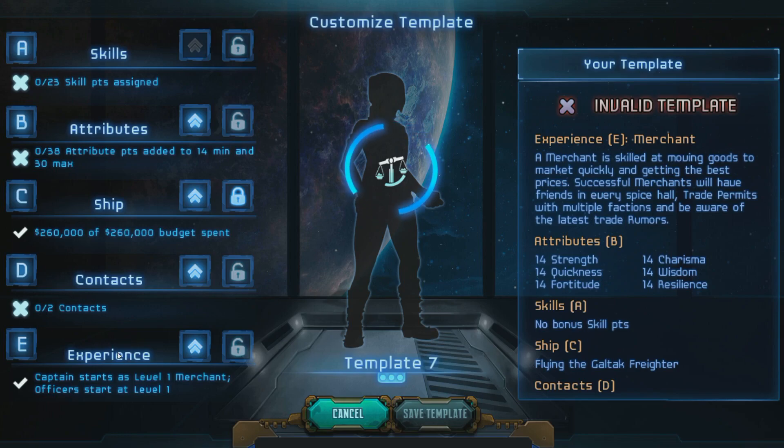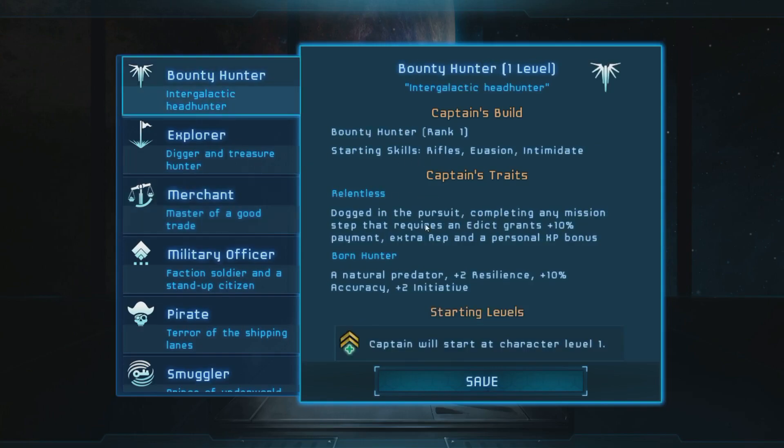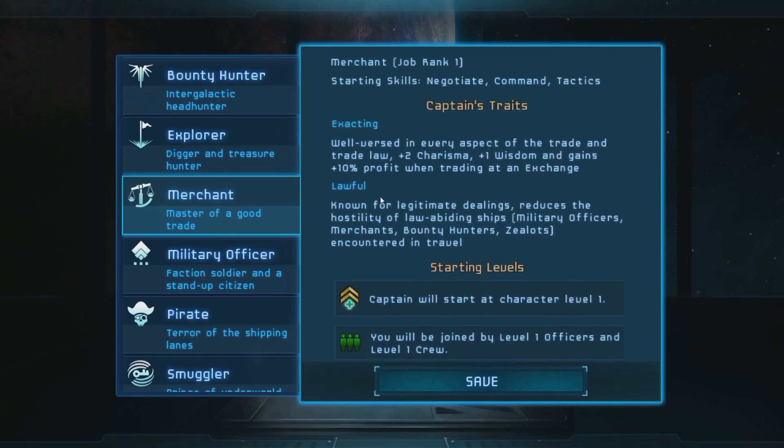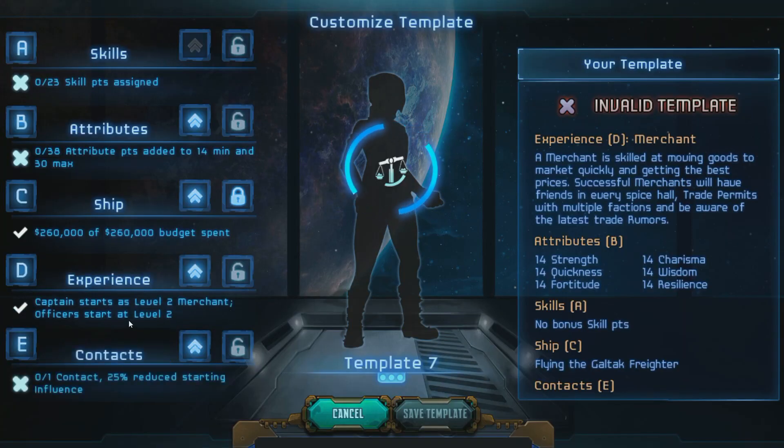I said I'm going to be a merchant, so let me explain the experience section. The experience here is basically the class you're going to be playing. I selected merchant. When you select your captain's class, it comes with its own captain traits — this is what you're selecting with experience. If I play bounty hunter, I get the Relentless and Born Hunter traits. If I play merchant, I can play with the Exacting and Lawful traits. As your experience level goes up, it raises your captain level as well.